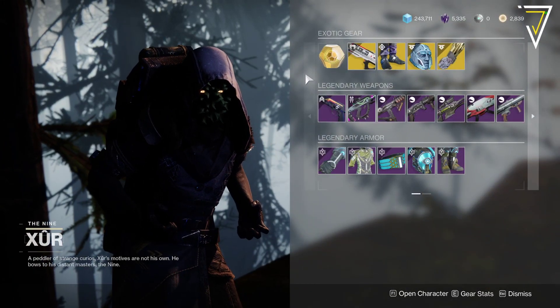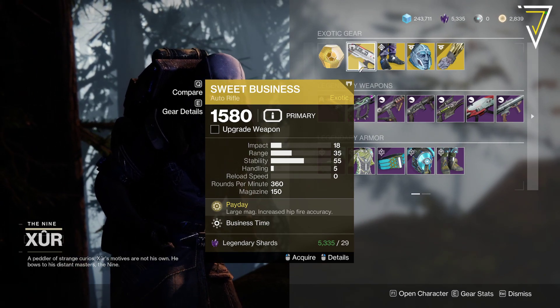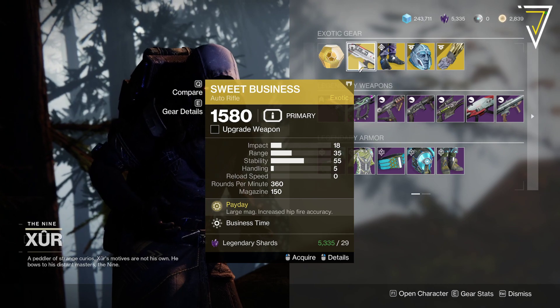So let's have a look and see what goodies he's got. He's got the Sweet Business - it is business time after all. Large mag and increased hipfire accuracy, which is nice. Pretty frustrating up against this in Crucible, so it might be worth a shout if you're going to be jumping into that anytime soon.